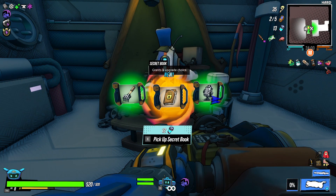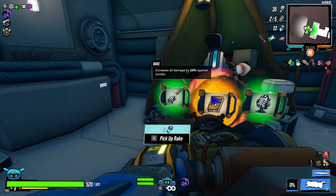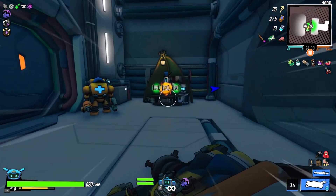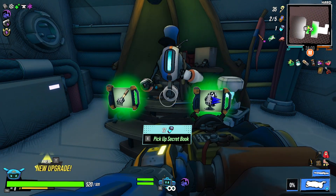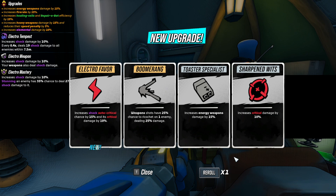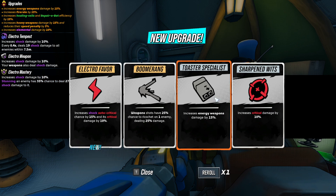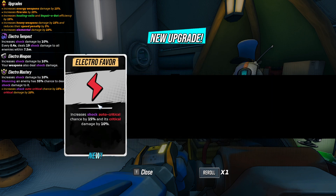Oh, just one free upgrade at 13. What's over here? Nothing. Give me another upgrade — just a free upgrade. I've never seen that one. Shock out of critical — chance by 15%. Critical damage up. That sounds pretty good. Or I could just go even harder with energy weapons, just 15% all the time. I'm not sure what's going to be better. Let's get this; I haven't gotten it before.